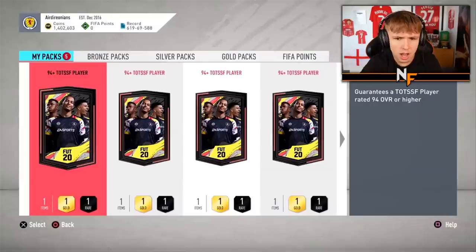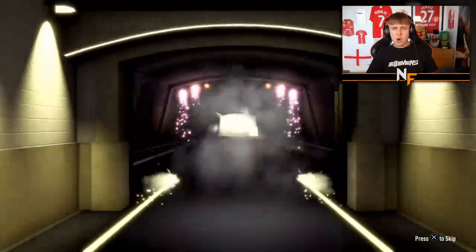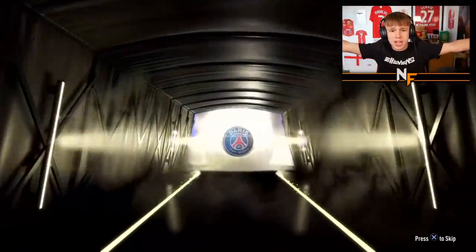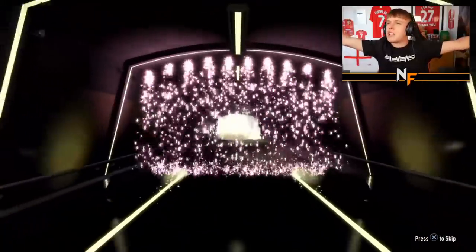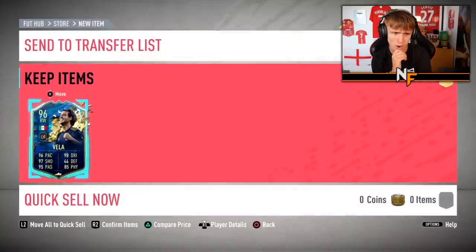On to number eight - the man JT coming in with five packs. Yesterday he came in with the madness, now five packs taking us to about 12 packs overall. Hopefully we see a banger - surely out of five one's gonna be it. I don't know if you can get Messi in these, I think you can but I've not seen it. Pack number nine - back to back right wing 96 rated Team in Season - that is Carlos Vela.